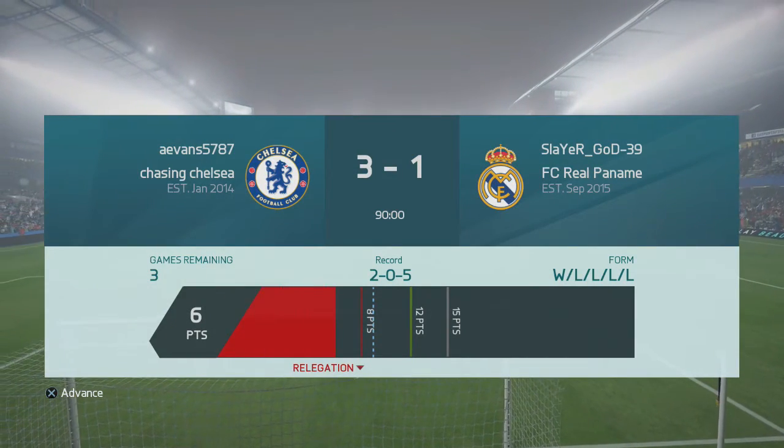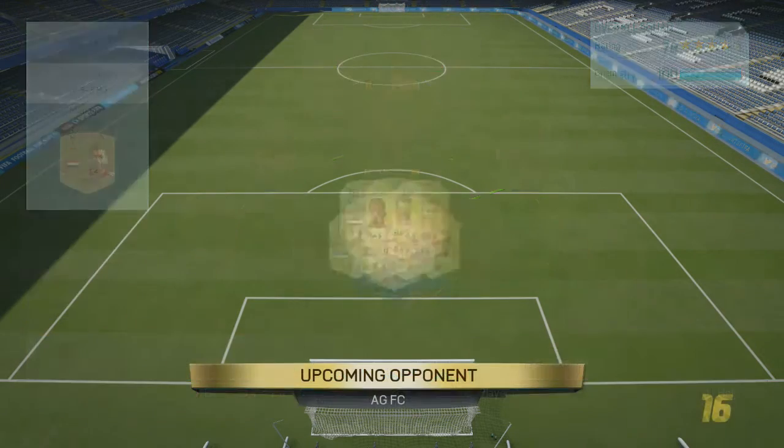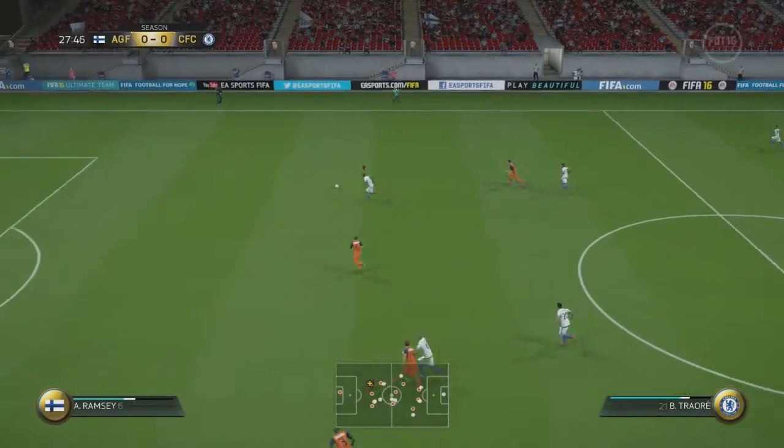That result gives us 708 coins and three points, meaning we should be secure in this division and can hopefully push for promotion. We rotate the team once again and move into the final game of the episode, coming up against an opponent using a 4-3-3 fourth variation BPL side featuring the likes of Giroud, Erik Lamela, and Lenz from Sunderland among other decent players.